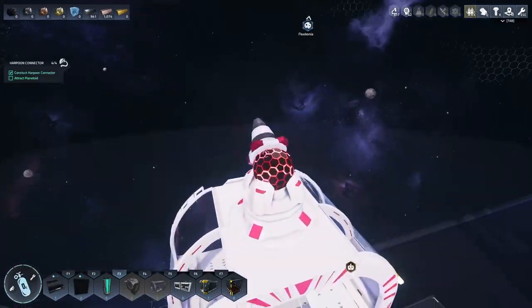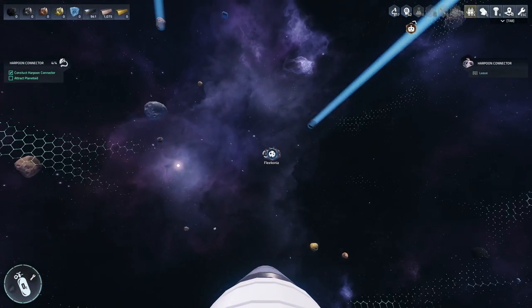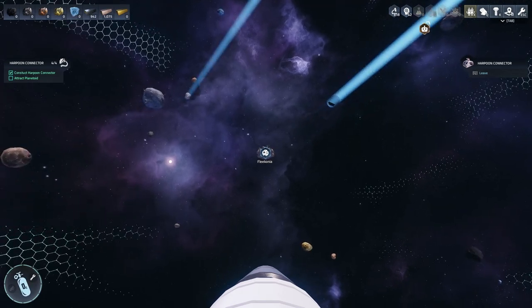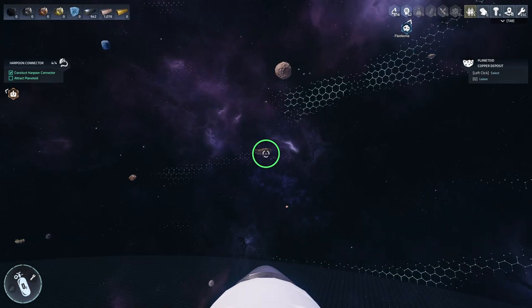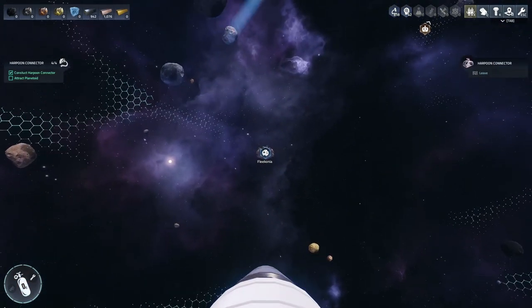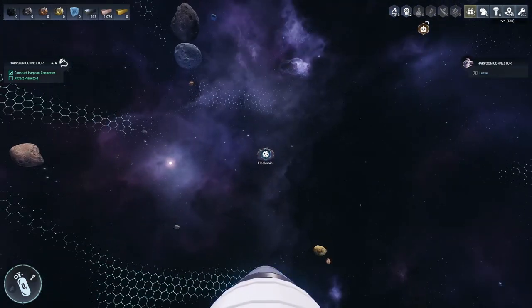Let's harpoon us a planet — attract planetoid. Now I've picked this one out specifically. Unfortunately I don't seem to be able to hit it. Can we hit another one? We can hit that one. I really want to go to... not sure why that jumped like that, that was a bit weird.